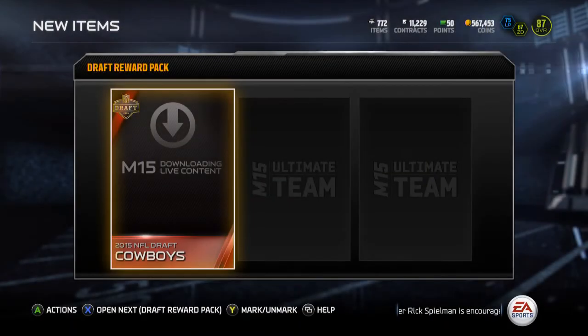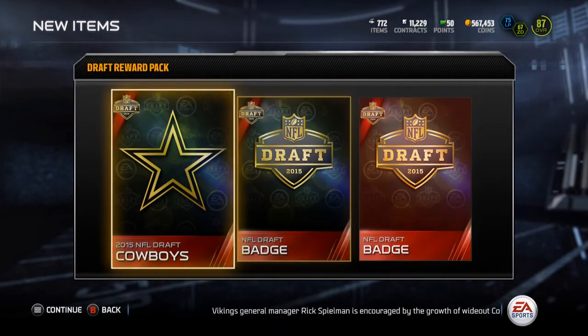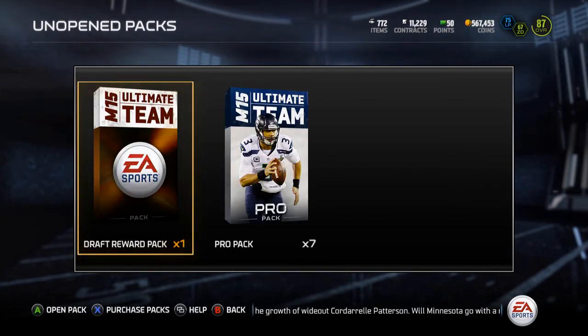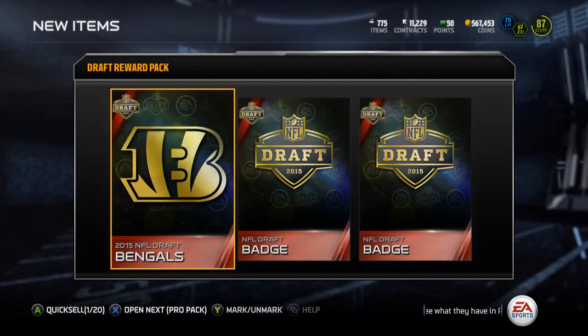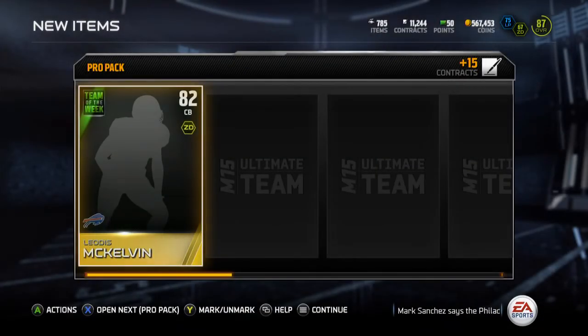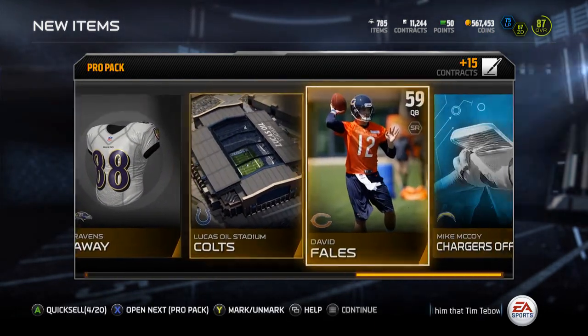Let's open these. What are we going to get out of them? We've got the Cowboys 2015, the freaking Cowboys, and two NFL Draft badges. Give me the Patriots, or the Bucks, the Jets, the Raiders, someone like that. The freaking Bengals — oh my god, I get the freaking Bengals. So I got another Leotis McElvin. I got him in the last pack opening I did.